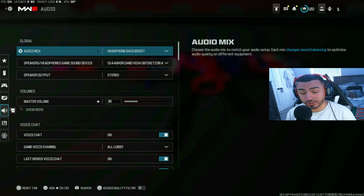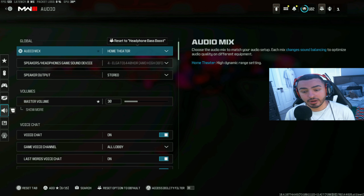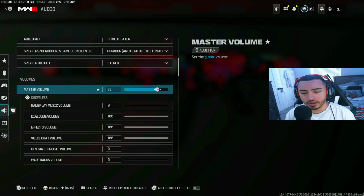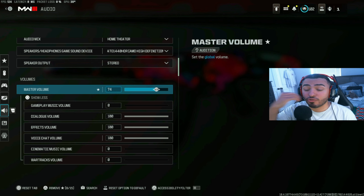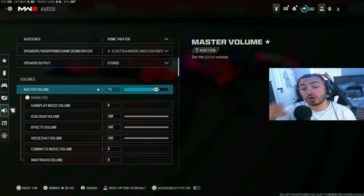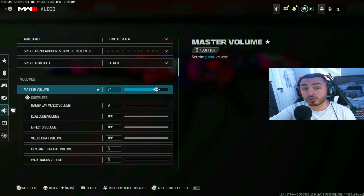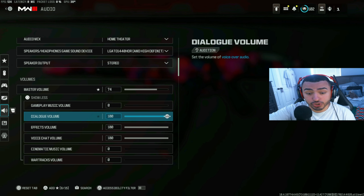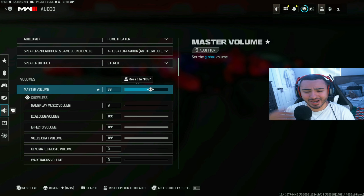Inverted flash bang: keep that off. Those are all my PC settings, and some of these will appear in your console settings as well. Now for audio: the audio settings will be a little different since I'm on a dual-PC setup, but for single-PC and console players, for audio mix I run headphone bass boost, but I've recently been told that home theater helps a lot more — and honestly it has been better.